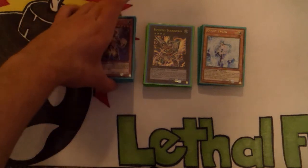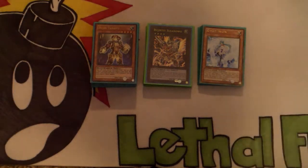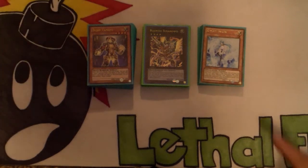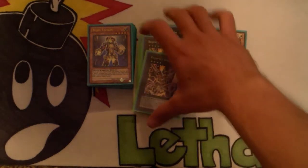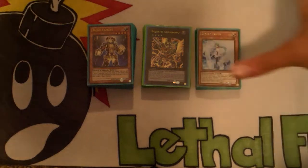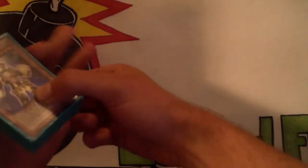Hey, what is going on guys, Lethal Flux here, and today I'm finally bringing you an updated Bujin deck profile. This is post-Primal Origins, so this build is a lot faster and unfortunately a lot more expensive. This is not the control build you've probably been seeing on YouTube — this is made to go into Susanowo and Kagetsuchi as fast as possible, with all your protection in the grave as fast as you can. Let's get into the deck profile.